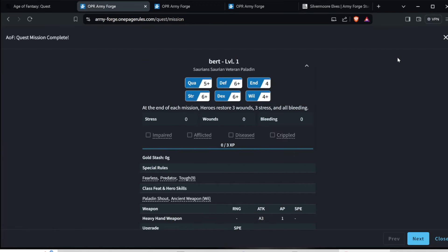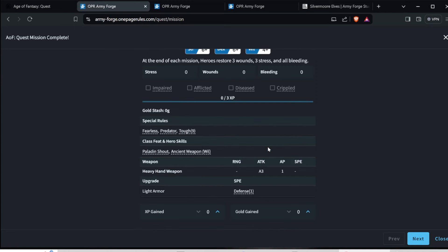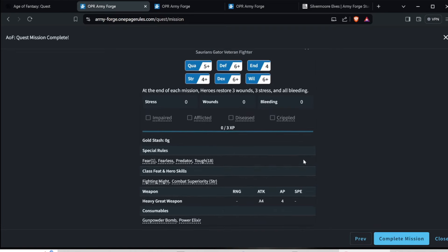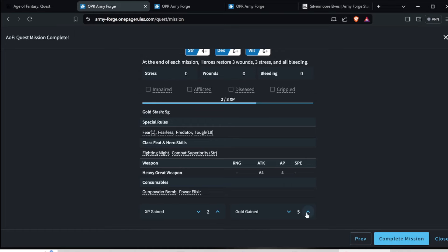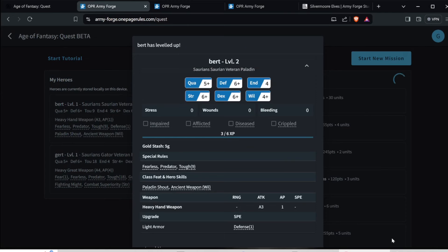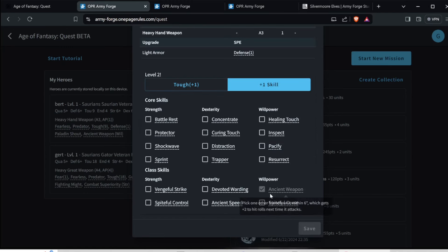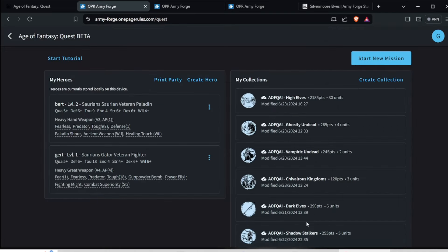When you're done, you complete your mission — click Mission Complete. Then you look at Bert: what did he do? How much experience did he gain? Did he get a level up? You usually get five gold for combat pay. Then you click Next and we've got Gert — how many XP did they get? How much gold? You complete the mission. Bert leveled up — give him another skill and another willpower, let's say Epic Healing Touch. That's how you play a mission and record-keep your heroes and enemies.